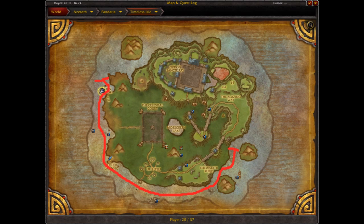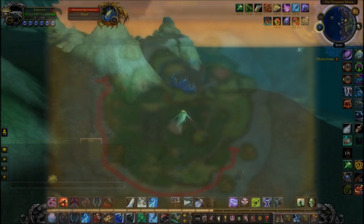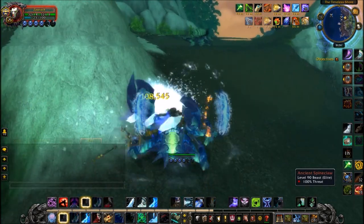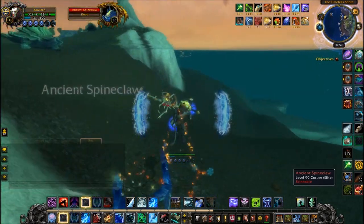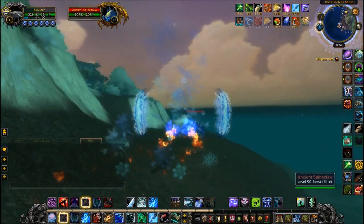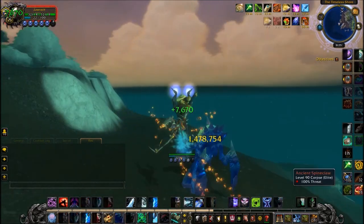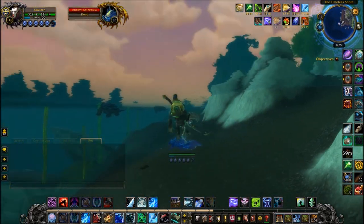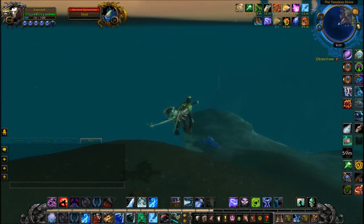I've made a rough outline of Timeless Isle using MS Paint skills, and you can see where along this line the majority of Ancient Spineclaws actually spawn. What you're going to want to do is just kill them and then wait for hopefully a Monstrous Spineclaw to spawn in its place. This method is best used if you're on a low pop server with no one else around, because one can respawn somewhere else on the map and you won't be there to get it.